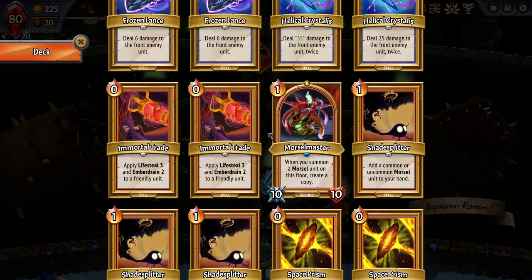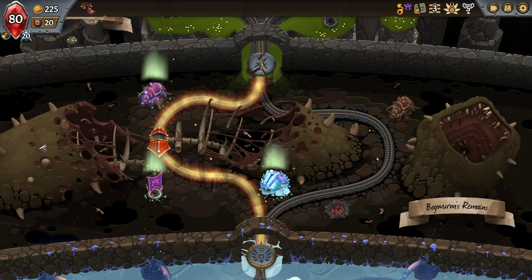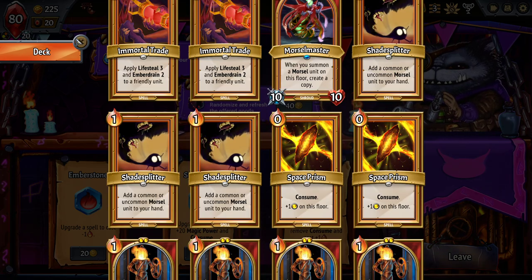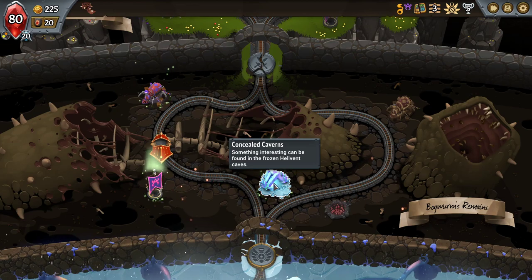Speaking of Holdover, I don't have any units I want to upgrade at the moment because the effect of the Morsel Master isn't really dictated by its level. Let's go over this way — Holdover, Holdover, Holdover, Holdover. Nope. Consume removal and loss of cost. I could reroll here, but we'll go to the Conceal Caverns first.